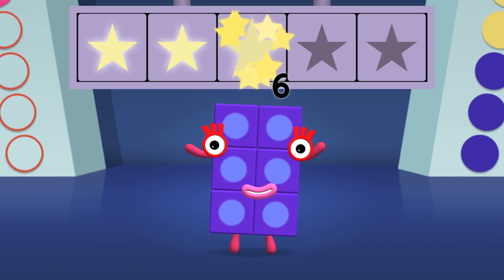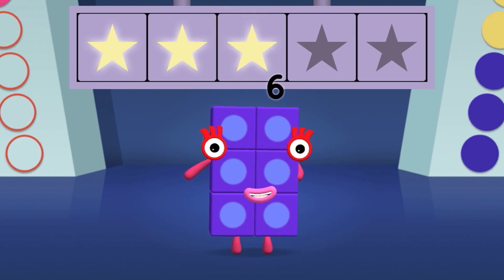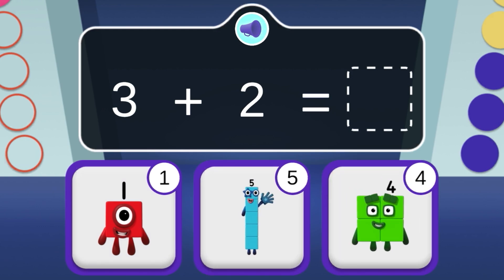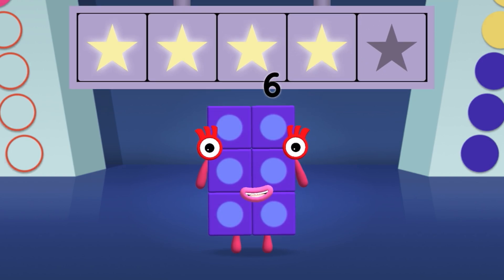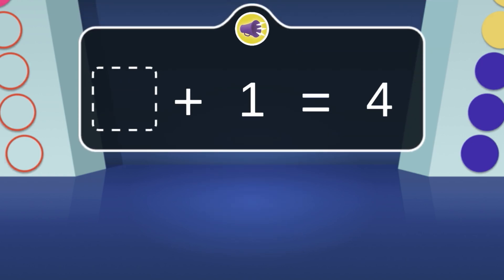Hooray! You won 3 super shiny stars! If 3 jumps on 2, which number block do they make? Woohoo! You won 4 super shiny stars! 4 is one more than which number block? It's the one that comes before 4!